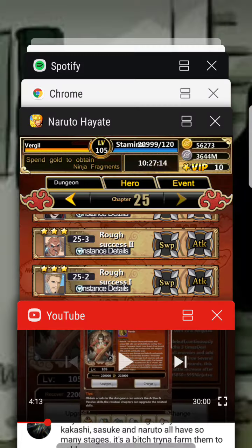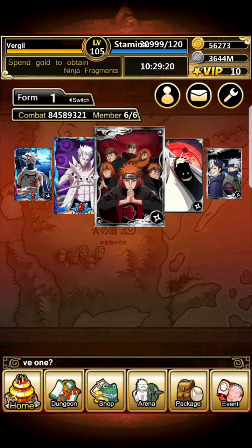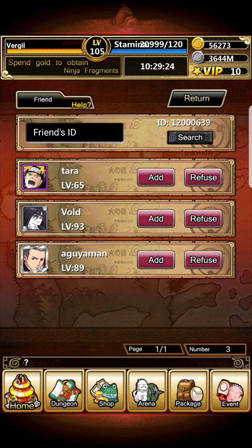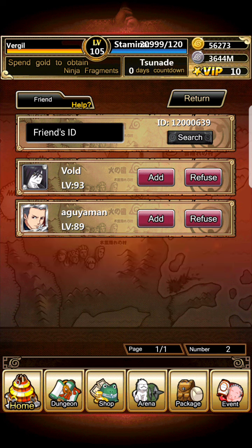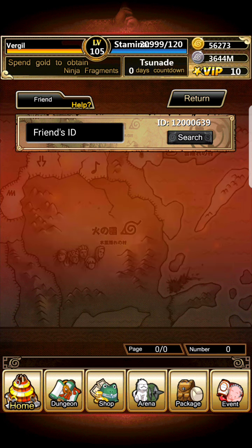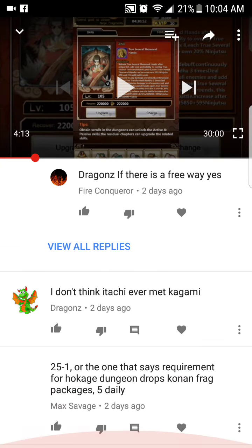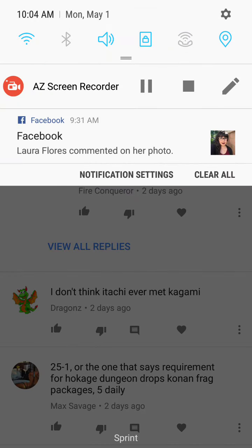Someone asked for my game ID so they can add me. My ID is 1263-9 — just screenshot it. I don't think Itachi ever met Kagami — okay, cool. That's about it for this video, sorry if I sound rushed but I have to go. Bye!